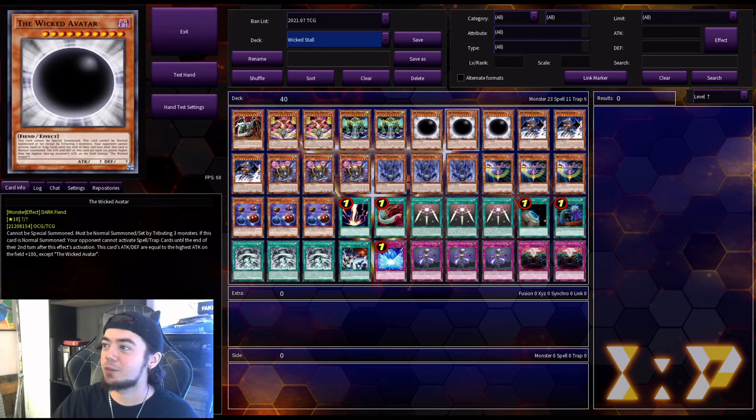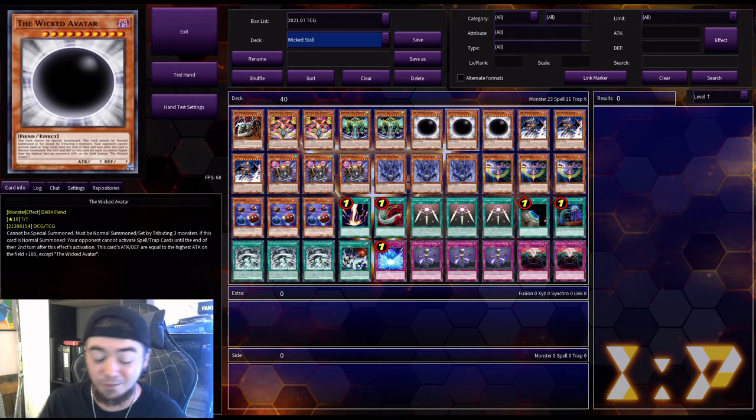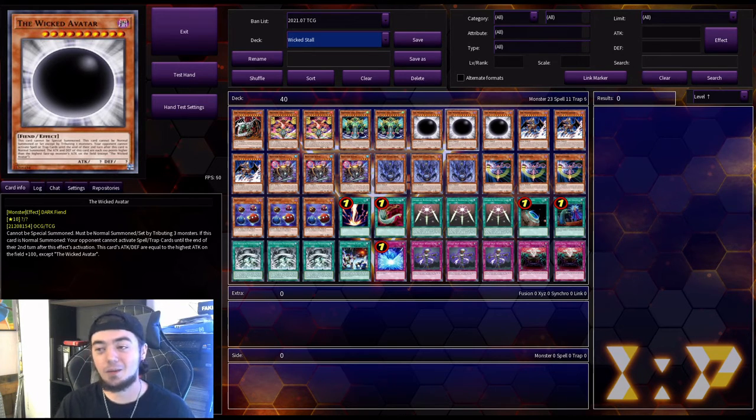Next we have three copies of the Wicked Avatar. Cannot be special summoned — must be normal summoned or set by tributing three monsters. If this card is normal summoned, your opponent cannot activate spell or trap cards until the end of their second turn after this effect's activation. This card's attack and defense are equal to the highest attack on the field plus 100, except the Wicked Avatar. So if your opponent is sitting on a 45,000 beater, you get this monster out and it's a 46,000. It automatically goes over the highest attack, which is really cool.